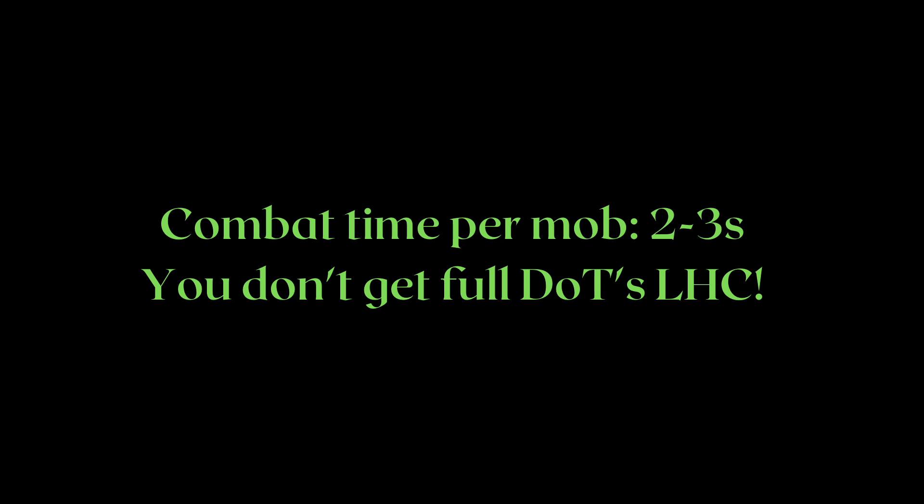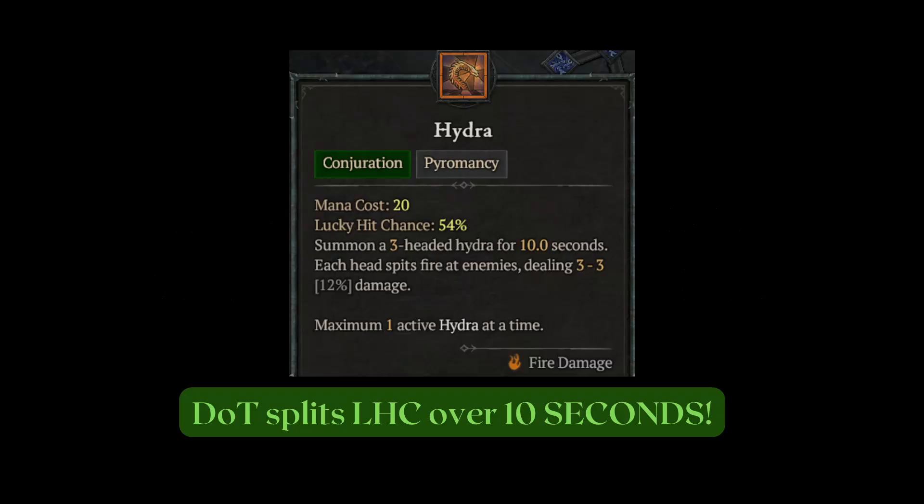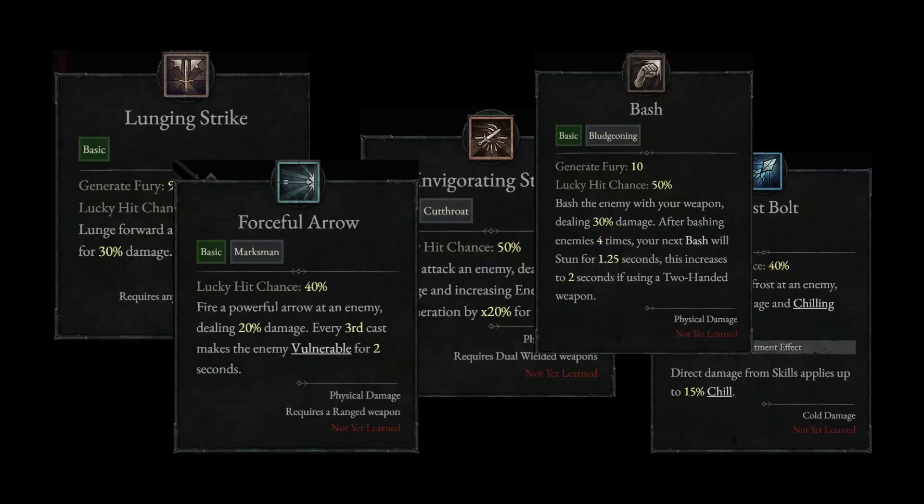It also means that DOTs can skew your perceived lucky hit chance. If you're running through mobs in a dungeon and you spend roughly 2 to 3 seconds per mob, you're not going to get the full LHC that DOTs display because the mob would be dead before then. So even though the tooltip shows 54% LHC for Hydra, a lot of the LHC can actually be wasted versus a skill that completely loads LHC into a singular hit, if you're just clearing mobs.